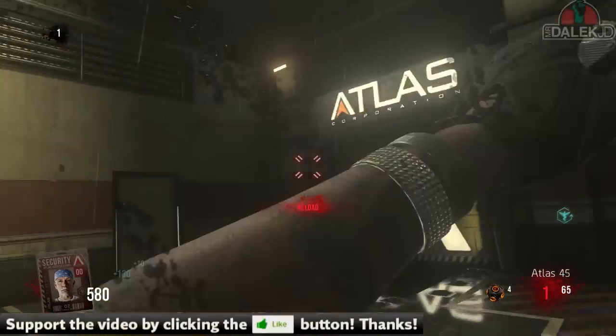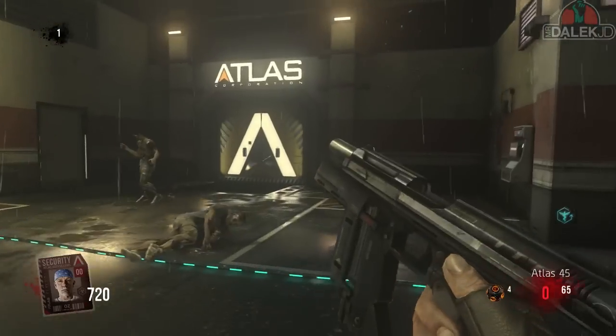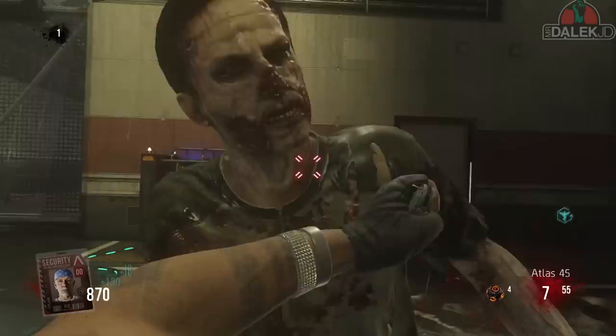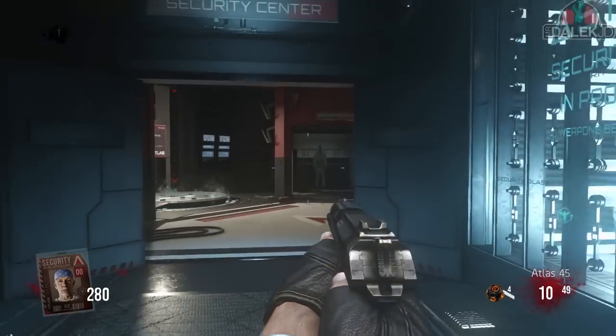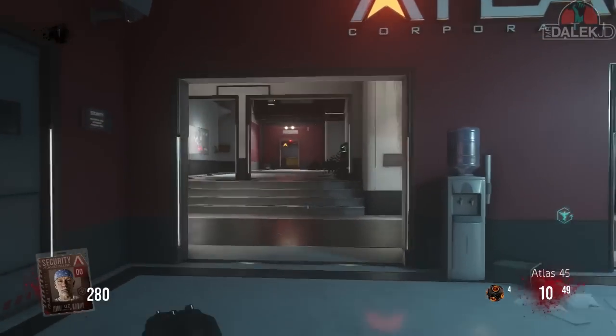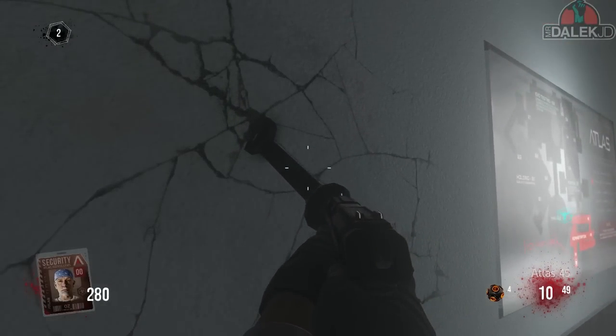To unlock this, there are three different objects around the map. The first one is in the floor room — if you take the right door, it'll lead you through to where the decontamination place is and there'll be a wrench on the wall. Hold that wrench, press X, and you'll hear a small short clip from the song.